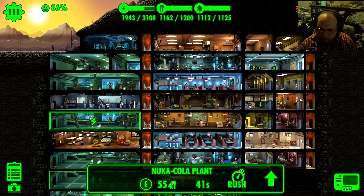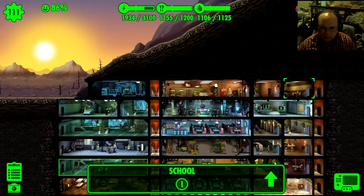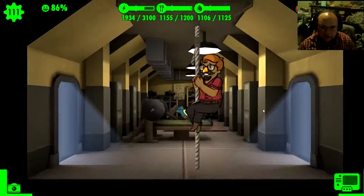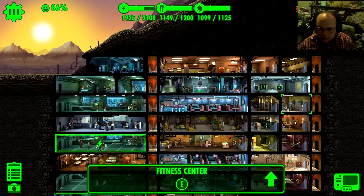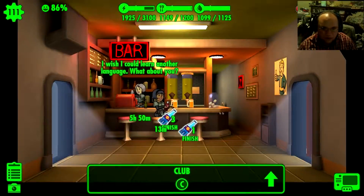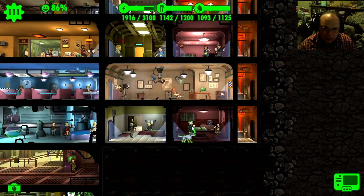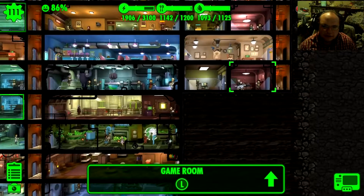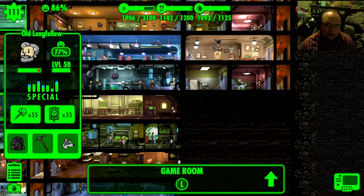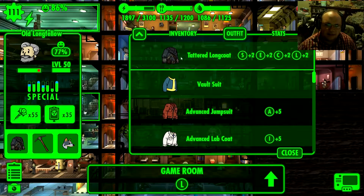I even have a legendary vault dweller. Where is he? Old Longfellow! That's literally his name. Old Longfellow, where are you? There you are! His name is literally Old. And I'm training him a little bit on luck right now, but he came with all these stats and this amazing outfit that you wear.